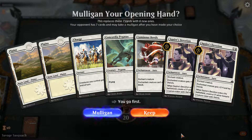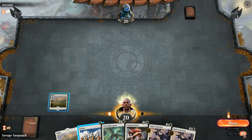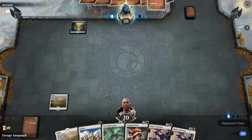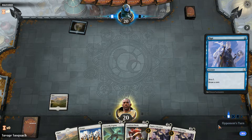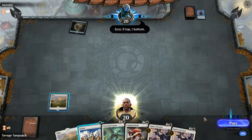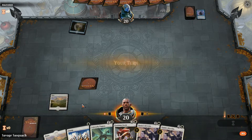This right here is a very iffy hand. It's got some plays though, so we're going to give it a shot because that Pegasus is a little resilient. We're kind of putting all our eggs in one basket, but we can draw into more. With only 19 lands we shouldn't be having anything crazy going on. There's blue — that's the one thing I am a little afraid of, seeing blue.